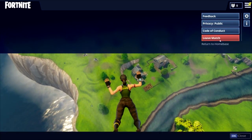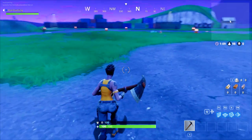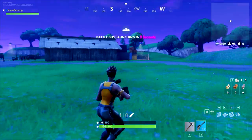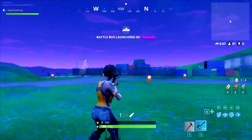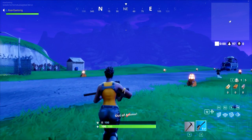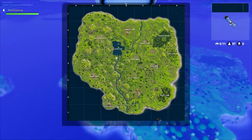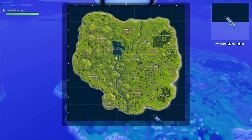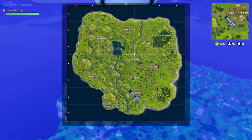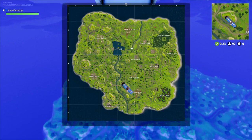Let's start with the first method: landing as fast as possible at a specific location. This method is very useful if you have a specific location you like because you know there's a lot of loot in it. The key to this method is knowing exactly how far you can travel with a parachute. That distance is basically between one third and one half of the map.